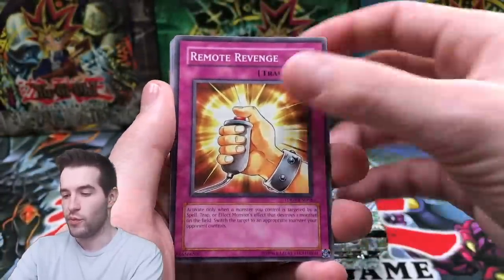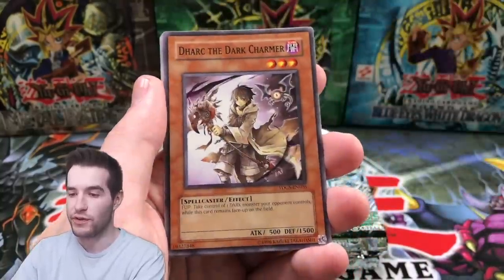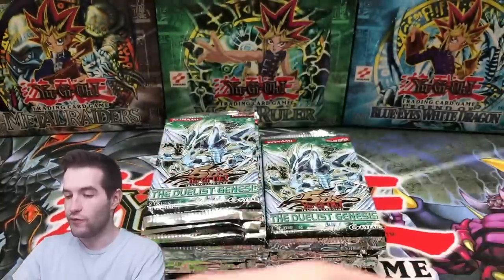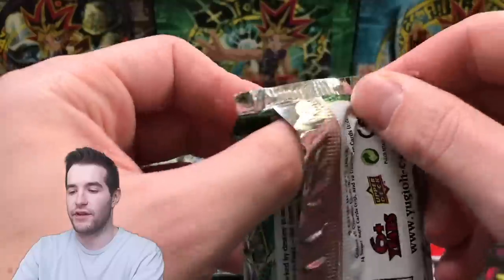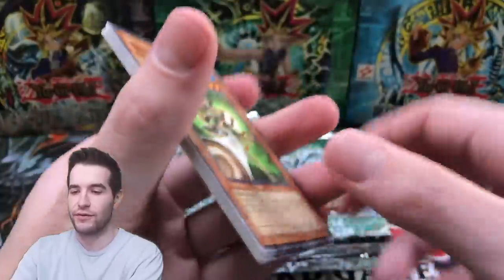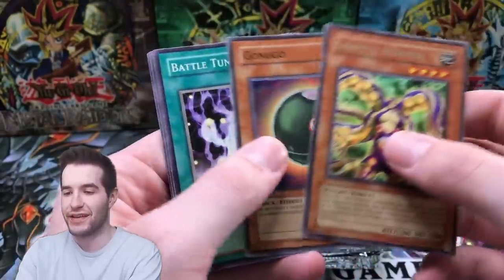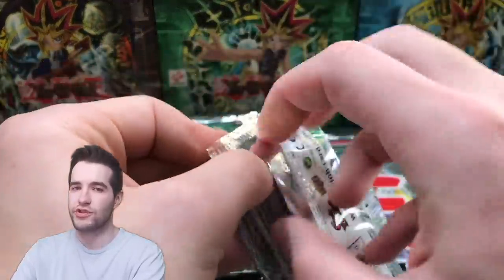Remote Revenge — it was in the middle of 5D's that they changed that. Junk Fighter, Light Wave Tuning, Dark Charmer again — nice. Graceful Revival, Twin Shield Defender — so far it's not a good start for this battle. Maybe we should switch up sides, see if that'll help. Oyster Meister, Bug Nest, Tricky Spell Number Four, Grapple Blocker again, Silent Strider, Light Wave Tuning. We are several packs in — it's a slow start.